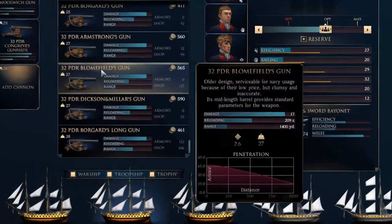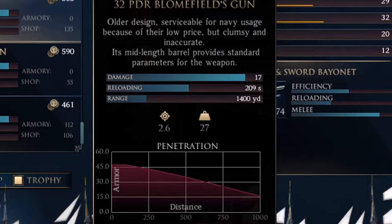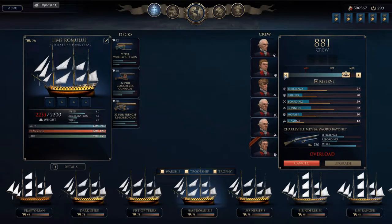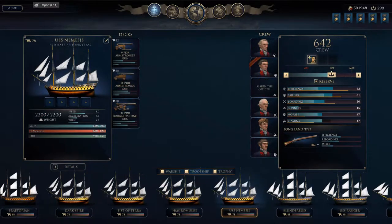Some can have really high damage, but then its accuracy — as you see by the crosshair there — is really low or something like that. Pretty much what I do is I just pack my ships down with a lot of sweaty sailor meat and go into battle. And it seems to work pretty well for me so far.